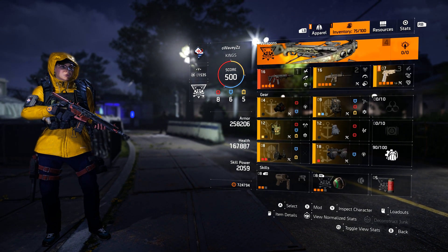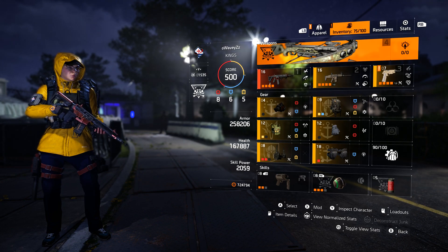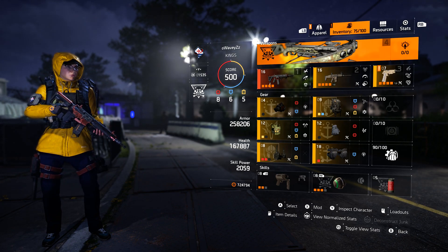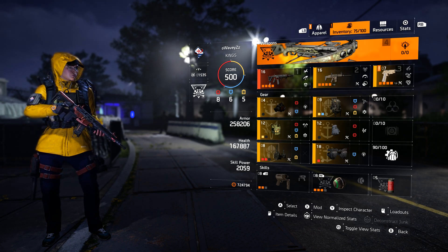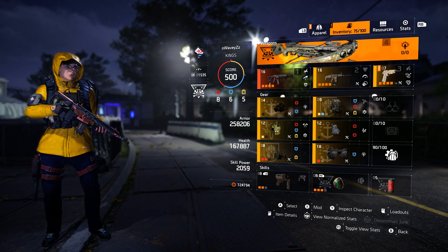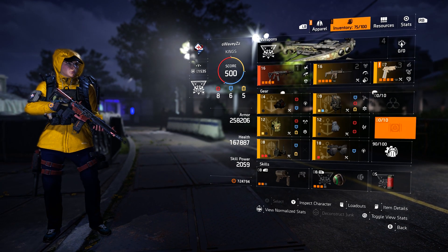We're using the Survivalist specialization for the extra outgoing healing. The medkit is just great — maybe the Gunner is better, I don't know. I always run this specialization. I find it quite cheesy to use a Gunner medkit; I see a lot of players pop a Gunner medkit right before engaging on full health just to take advantage of the extra armor. I find it lame, but that's just my opinion.